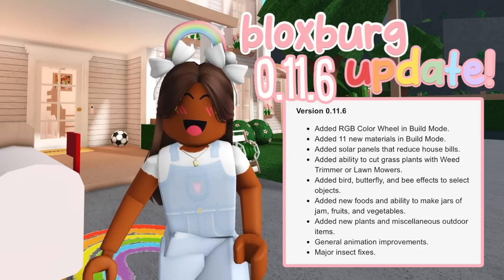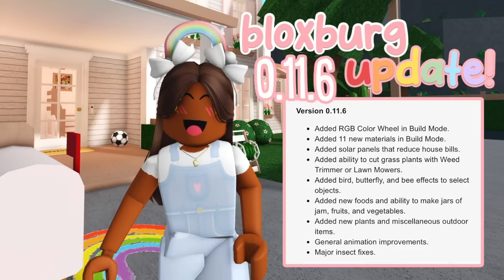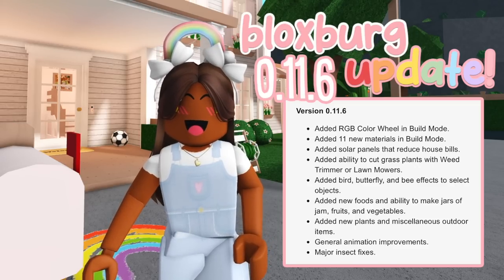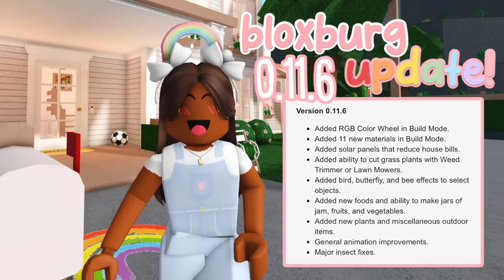They've also added 11 new materials in build mode — I'm probably gonna have a hard time telling which ones are new, I'm just being completely honest. I normally stick to the same ones, so if I get it mixed up, I get it mixed up. Next, they added solar panels that reduce your house bills, and the ability to cut grass with a weed trimmer or lawnmower.